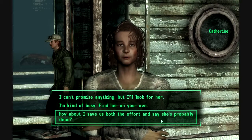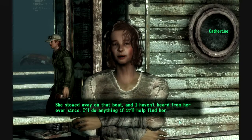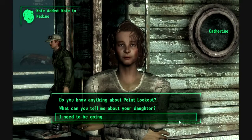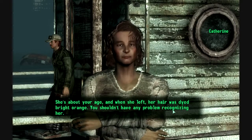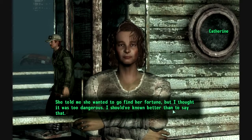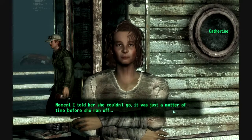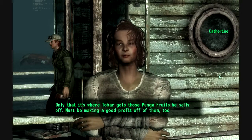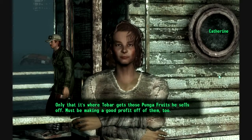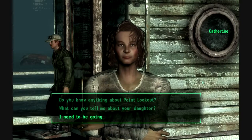How about I save us both the effort and say she's probably dead? Please don't say that. If you're going to Point Lookout and you find a girl named Nadine, please give her this note. She stowed away on that boat and I haven't heard from her since. What can you tell me about your daughter? She's about your age and when she left her hair was dyed bright orange — you shouldn't have any problem recognizing her. She told me she wanted to go find her fortune, but I thought it was too dangerous. I should have known better than to say that — the moment I told her she couldn't go, it was just a matter of time before she ran off. What do you know about Point Lookout? Only that it's where Tobar gets those punga fruits he sells. Must be making a good profit off them. I hear rumors the place is full of swamps and killer plants.